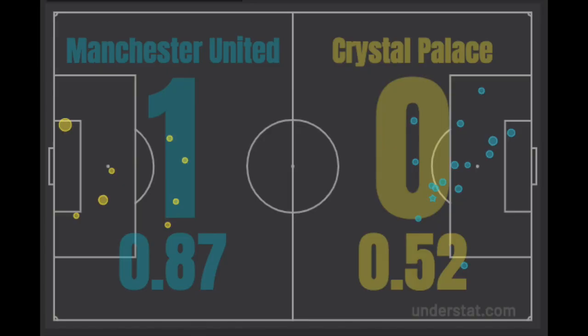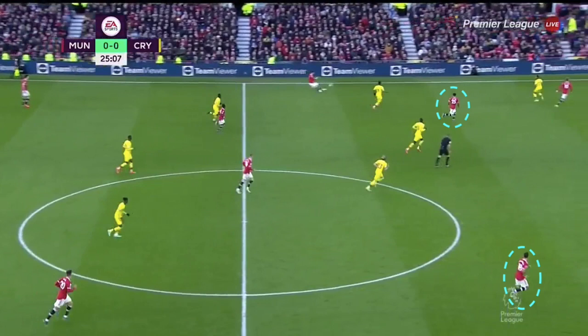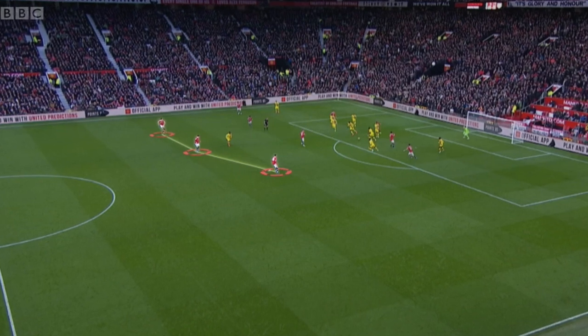United didn't actually create that many clear-cut chances in this game, recording an XG of just 0.87 to Palace's 0.52. In the middle third, Rashford and Ronaldo played as a front two, with Rashford providing movement down the channels to facilitate direct passes in behind, while Sancho and Fernandes played narrow between the lines of the Palace midfield and defence. This meant United were using a 2-4-2-2 or a 2-4-3-1 shape when Rashford pulled out to the flank. Rangnick will likely consistently use a traditional front two, as having two forwards in advanced areas making runs in behind the back line aids his quick, direct style. We also saw the centre-backs pushing higher up the pitch to condense play, creating a vertically compact pressing unit and making it harder for Palace to play out.